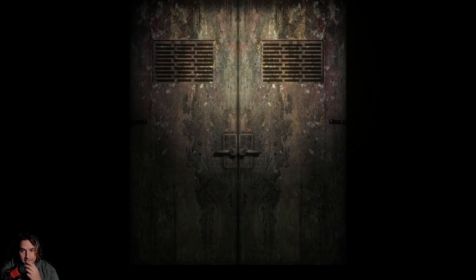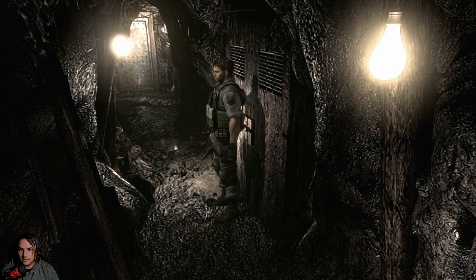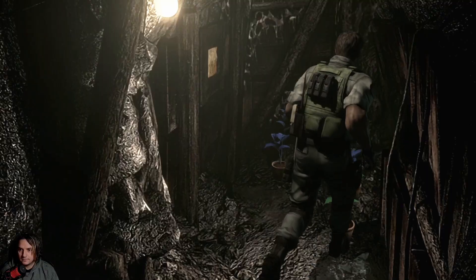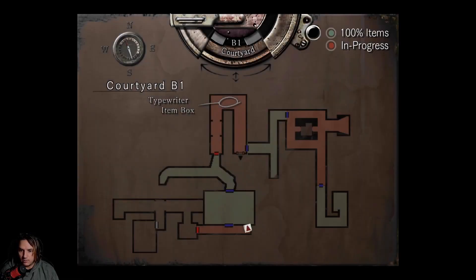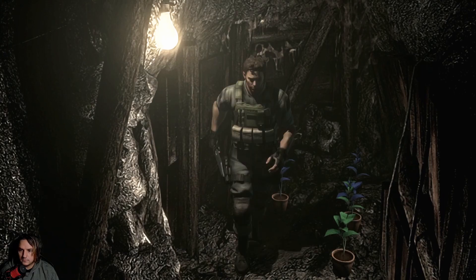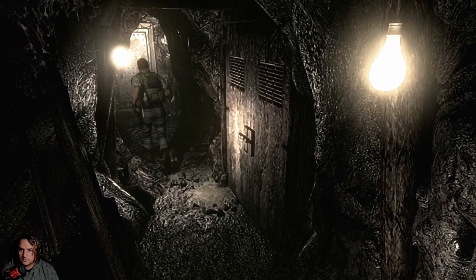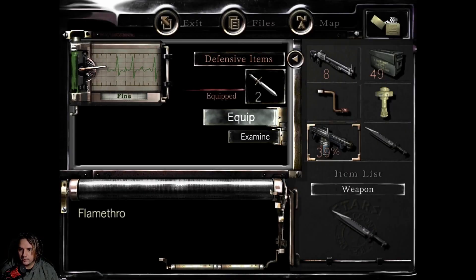There's more spiders coming — we'll just go through. Spider. There's a bunch of herbs here. There's a map of the courtyard — B1. Take it. That would have been handy beforehand. I feel like we can put the flamethrower back on there, then — it feels like it needs to be done.